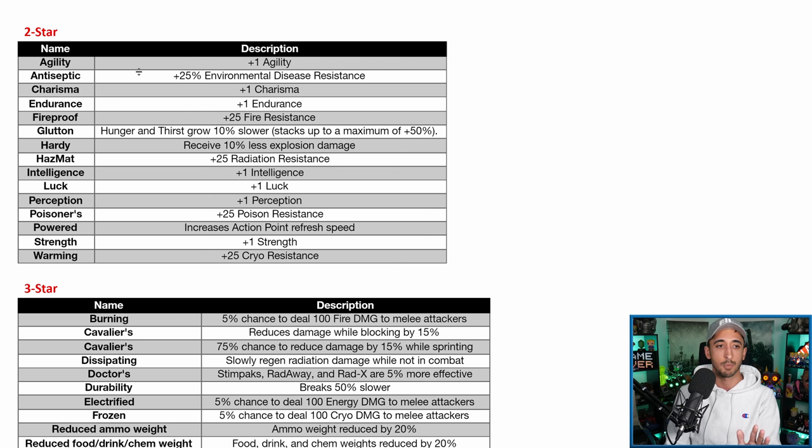Antiseptic gives plus 25% environmental disease resistance. Disease procs are fairly common, and if you're happy to go back to your camp to remove diseases then Antiseptic is probably one you don't need. Charisma plus one, Endurance plus one. Fireproof is one of the better 2-star attributes — plus 25% fire resistance. Really nice if you don't want to use the Legendary perk card for fire resistance. Fire damage comes up regularly — molotov cocktails, certain robots, enemies with flamers — so I would definitely consider it one of the better second-star attributes.